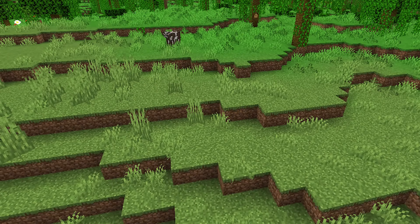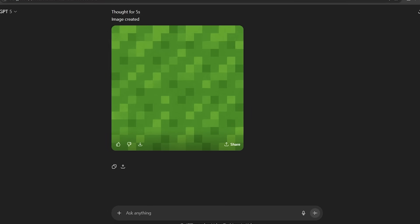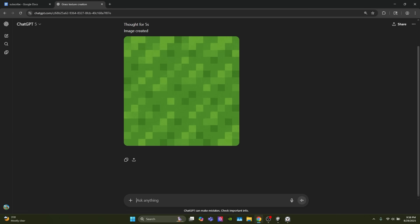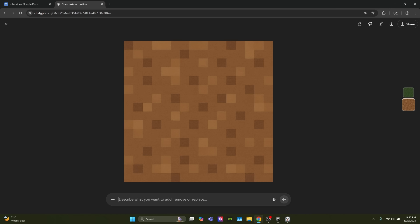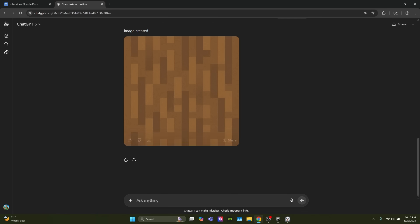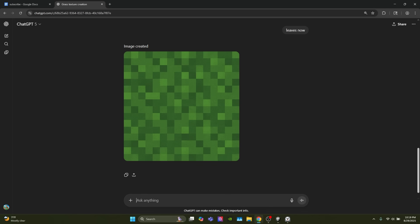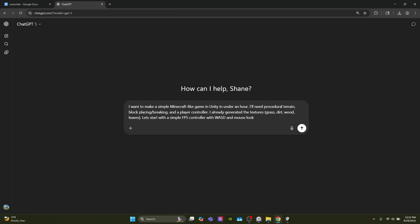Starting with the grass texture — I've seen better grass textures, but it'll do. Now the dirt texture — wow, that is really good, I'll give that a thumbs up. The wood texture looks exactly like the one from Minecraft. The last one is the leaves — kind of looks just like the grass. Now that we have all our textures, we can actually start working on the game.